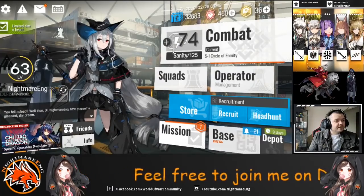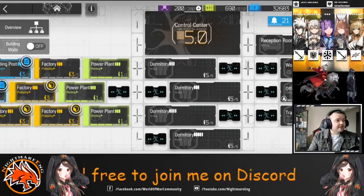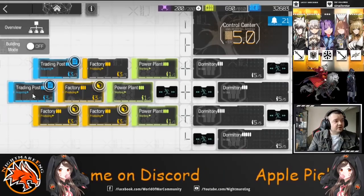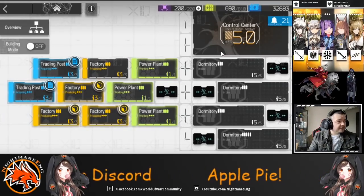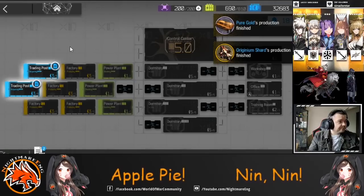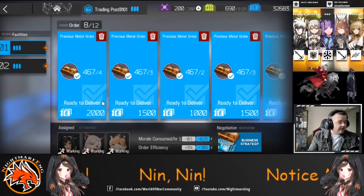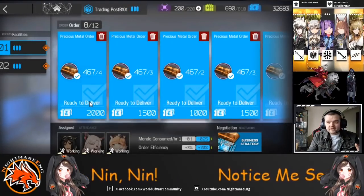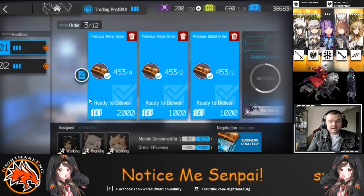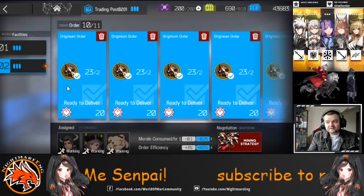First things first, there are two major things you need to be aware of when doing this. First, you need a factory at level 3, and you need a trading post at level 3. You can see I'm already producing shards right now, and I'll show you how my base is set up, then go through every single step on how you can farm and craft this yourself at an effective rate.